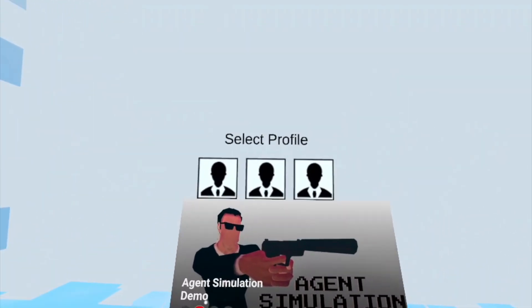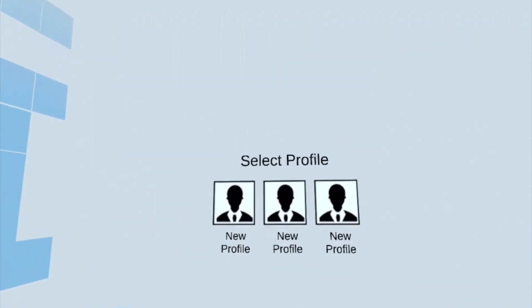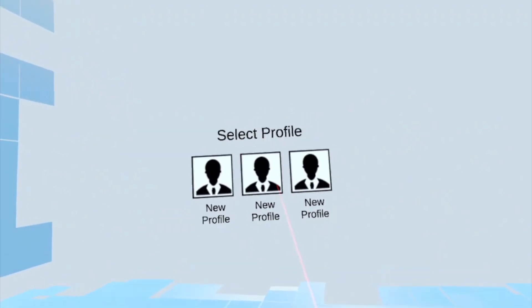What's up, guys? Today we're checking out Agent Simulator, a free game on the Quest 2. And from what I'm hearing, it's very similar to Superhot.